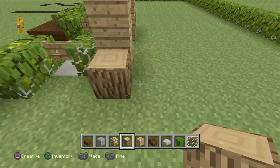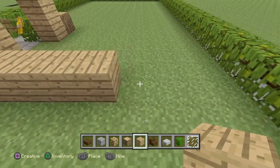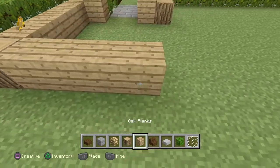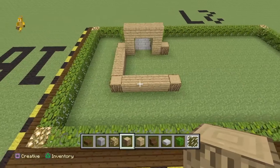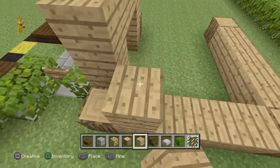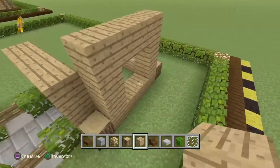Go to the right side of the build and add four oak planks, then one more oak wood, four more oak planks, and one more oak wood — which should give you something like this. Then make a frame for a two by two window on this side of the build.